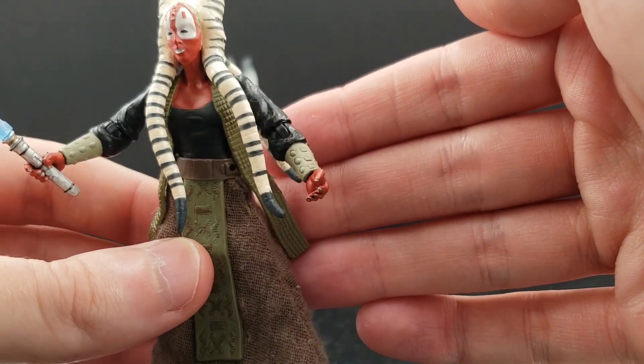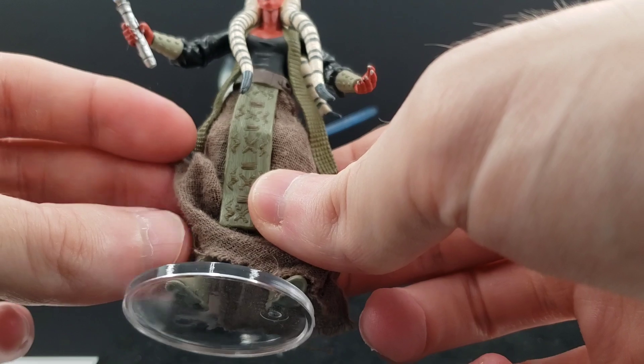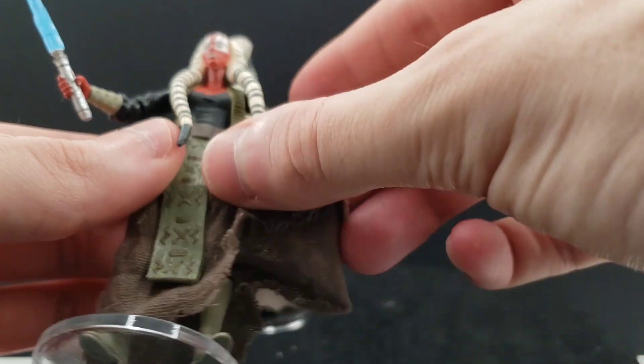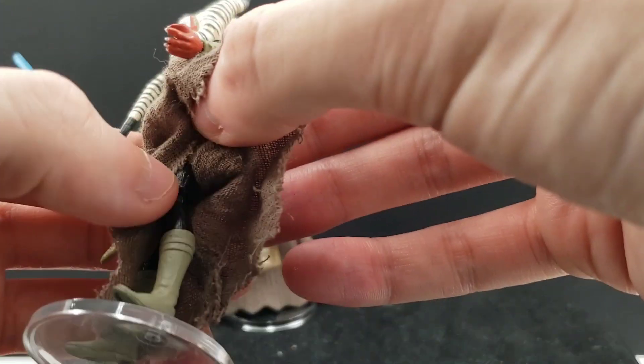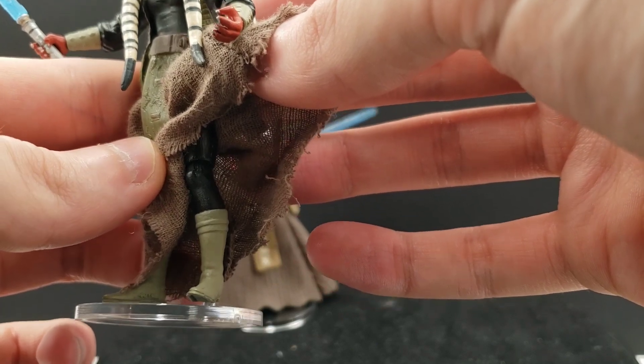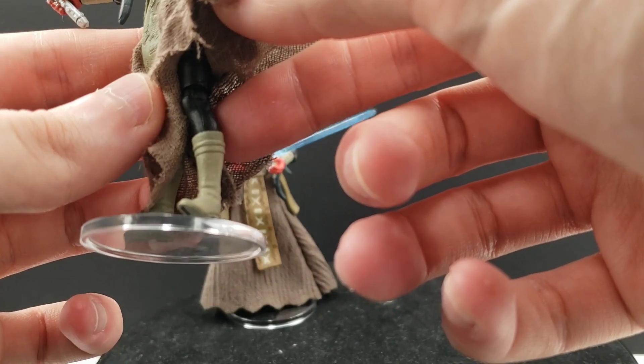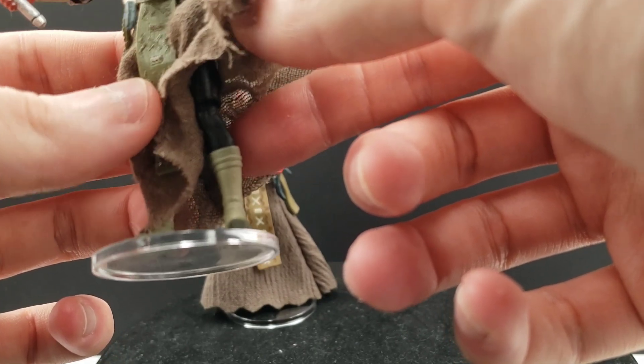Of course her gauntlets there — very nice. For her pants, I think it's just solid colors, same as her tunic. And then she has light-colored boots.